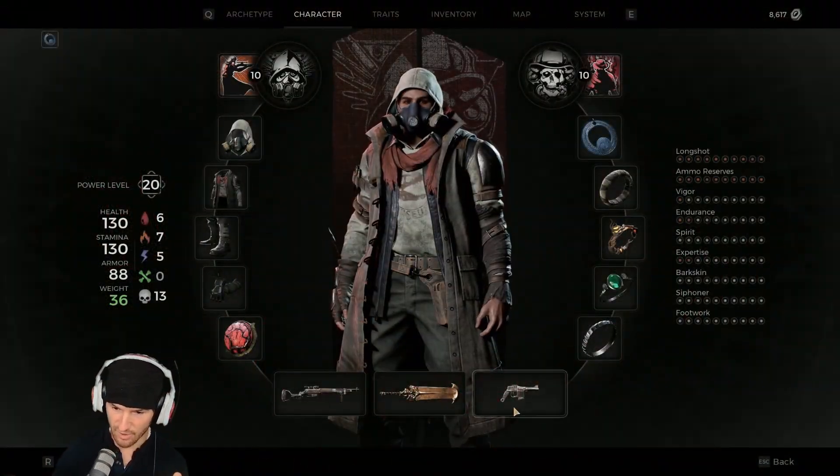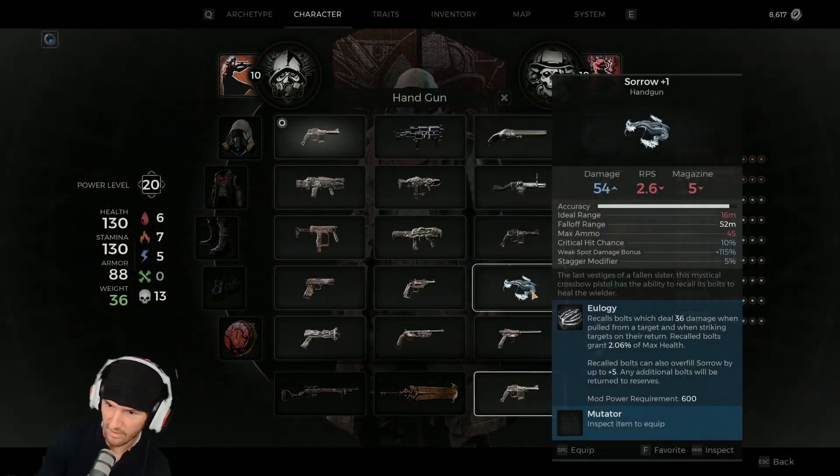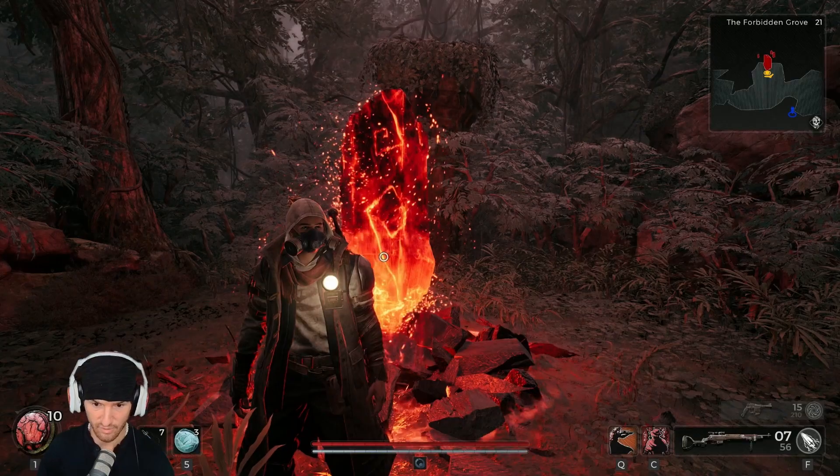We're going to go over how to get Sorrow in more detail. I had a previous video that showed how to get two traits, and I randomly got Sorrow. I said 'oh you just talk to this girl to get Sorrow' — that's incorrect. Here's Sorrow, it's a handgun, and we're going to talk to this girl over here, this little fairy thing.